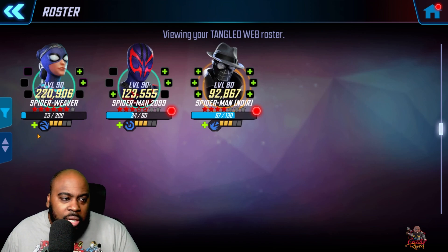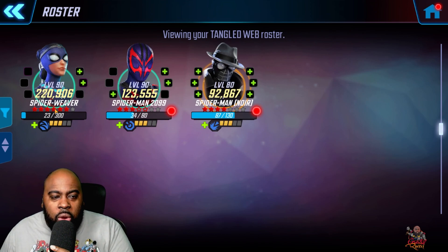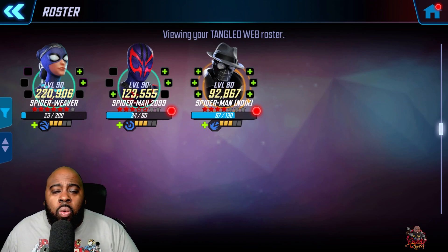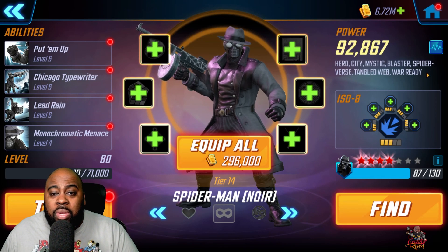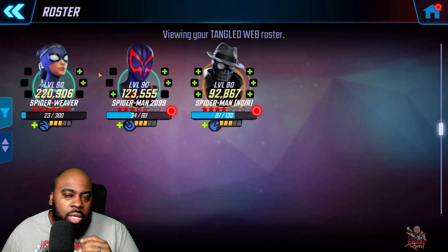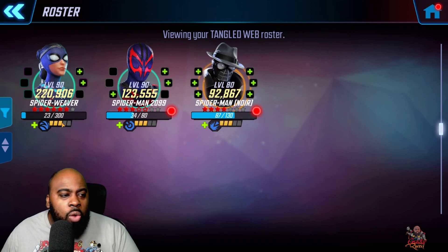For build priority, it's pretty clear: Spider-Weaver first, then Spider-Man 2099 — you're going to want to use these two in arena. A lot of people will probably skip Spider-Man Noir because of the additional investment, and he's a mystic character that eats away at your gear. I understand that, but I still think Noir just makes the team more annoying to beat on defense, so it's good to have him there just for that.